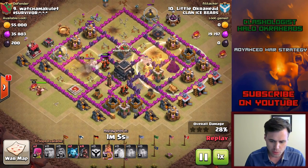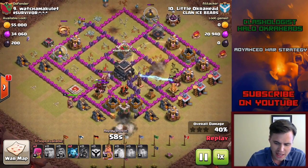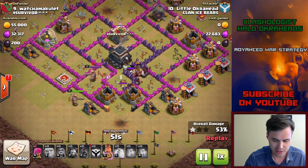Again, what you want to do — you don't want to spam in all your hogs. It's better to spread them out because giant bombs don't have as much damage, of course. And they just do a better job. Spread them out and put the heal spells on Tesla farms and wizard towers, and you'll crush every single base.